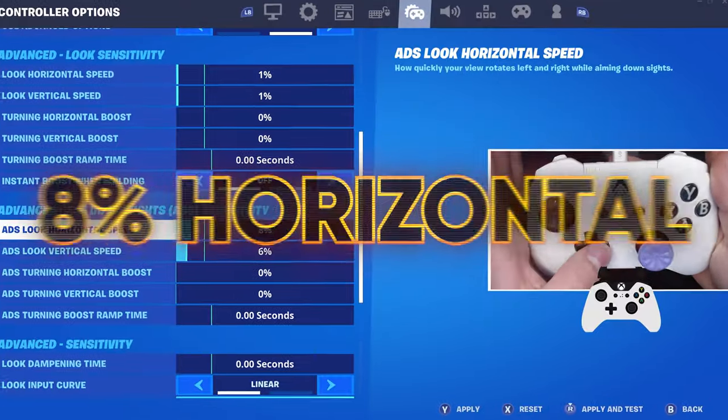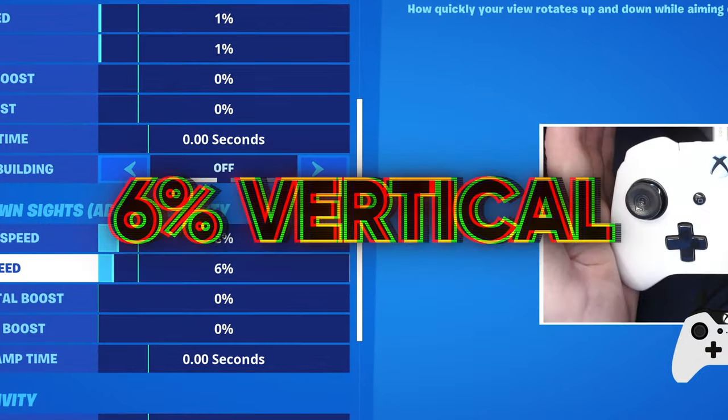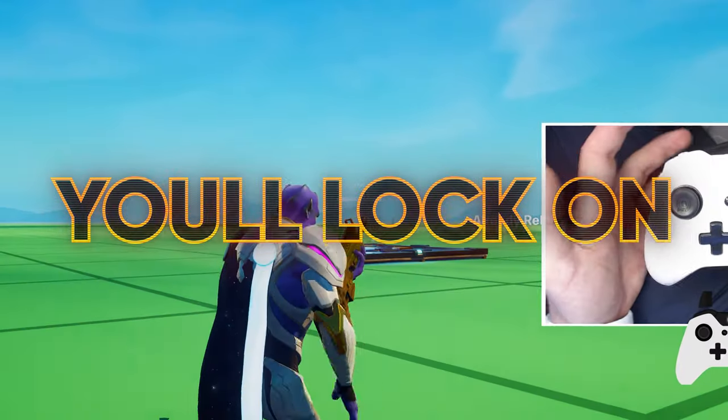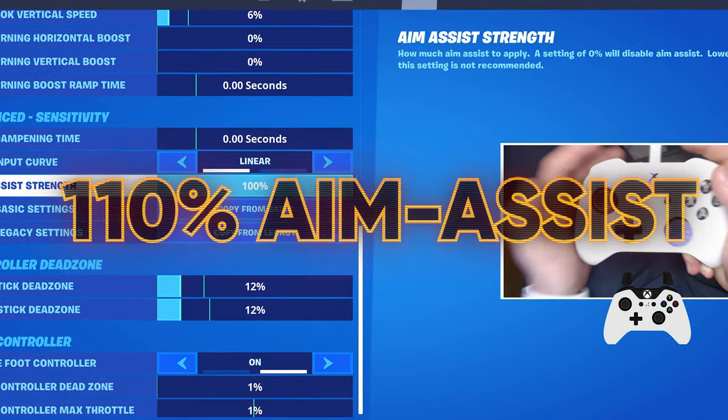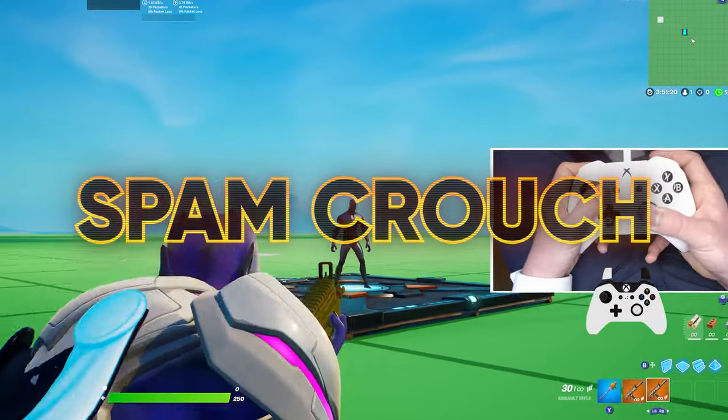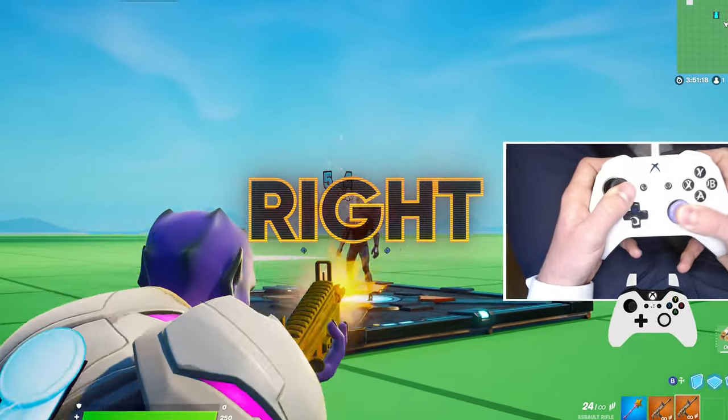Just a quick start — for ADS, I want you to use 8 for horizontal and 6 for vertical speeds. This is the exact speed people can run at, so you will lock onto your enemies. If you want to boost your aim assist to 110% in the new season, there's a strategy where you can slam your crouch button and then move left to right, and this will boost your aim assist.